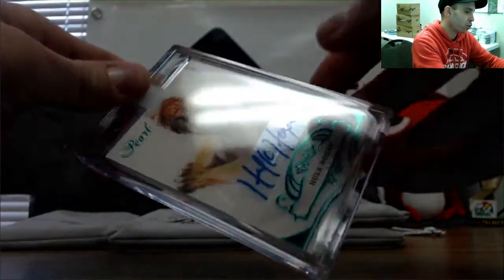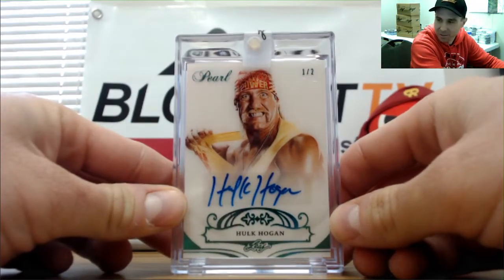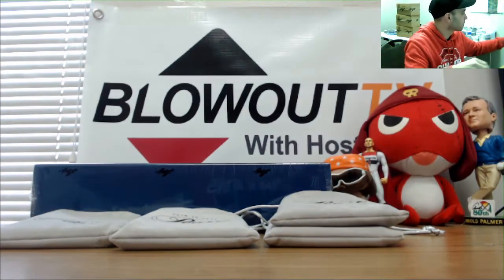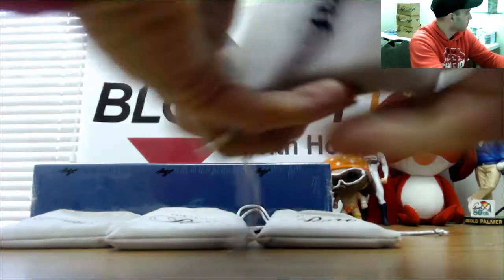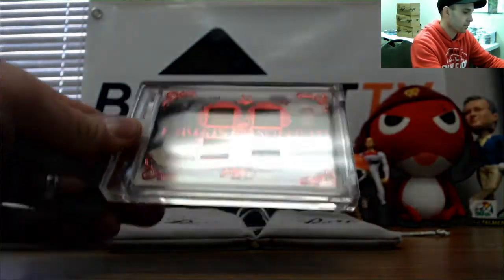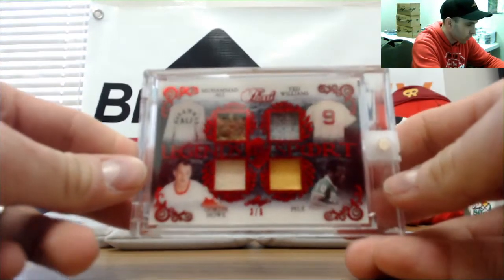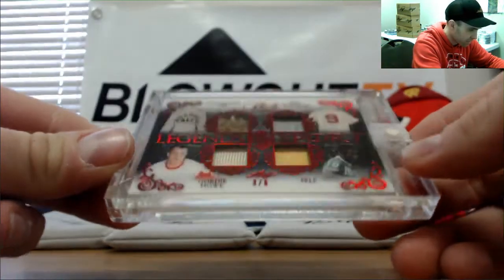Next up, one of two autograph — Hulk Hogan! That's pretty sweet. Hulk Hogan one of two. That's a cool looking piece here — Legends of Sports: Muhammad Ali, Ted Williams, Gordie Howe, and Pelé. That is numbered three of six.